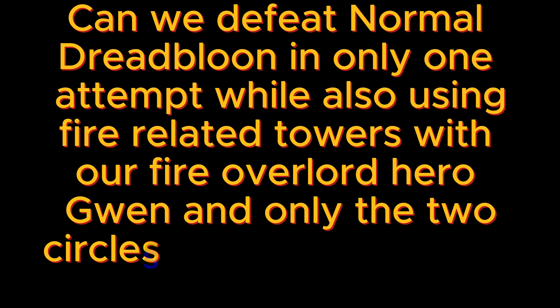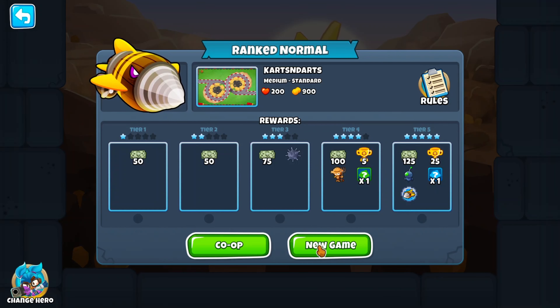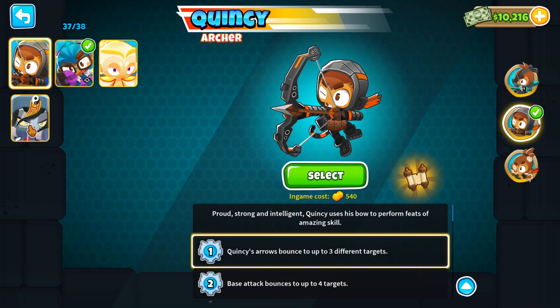Can we defeat normal Dread Balloon in only one attempt while also using fire-related towers with our Fire Overlord hero Gwen, and only the two circles on cards and darts? Why yes, yes we can!